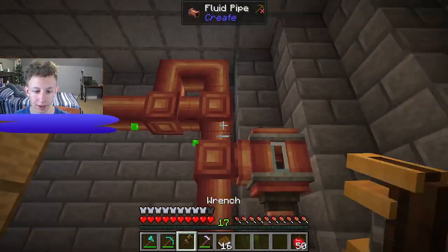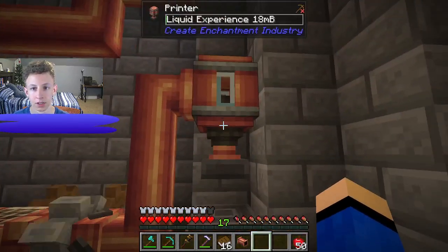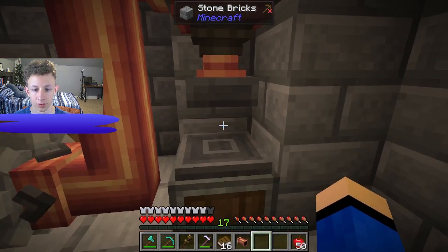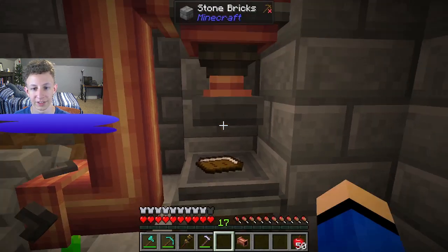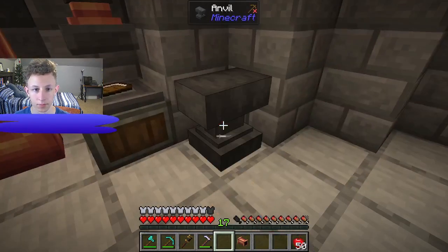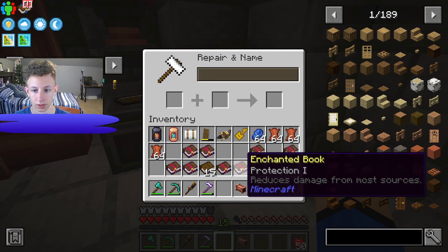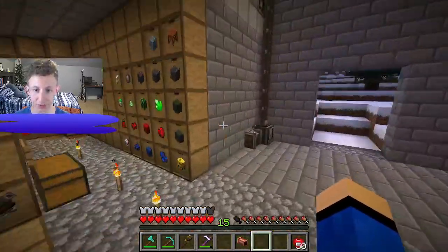If I break that, then stuff will start going into the tank. We can get sharpness — let's put that there. Let's bring an anvil up and combine these protection books. Since we don't have that much XP, I think we're going to make an XP farm this episode, which is pretty simple.